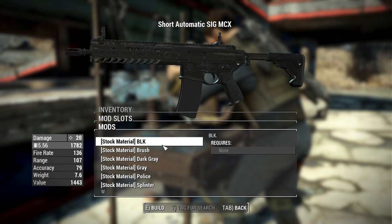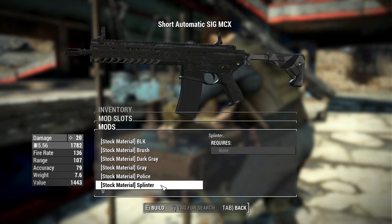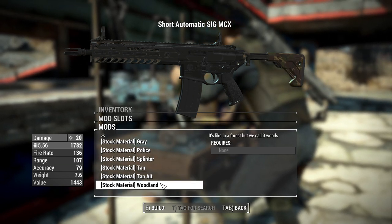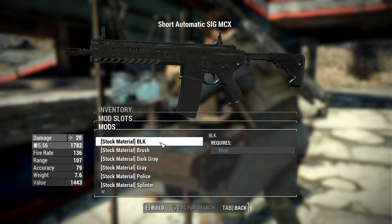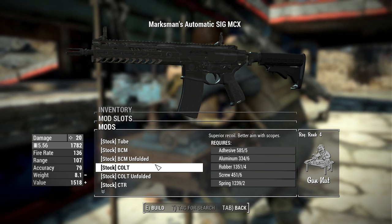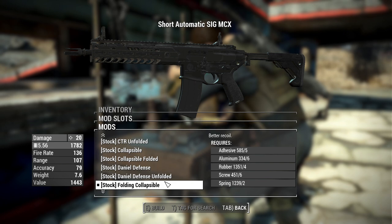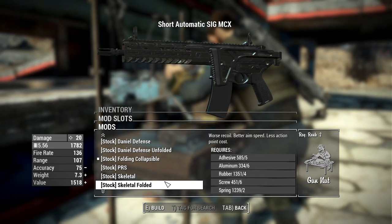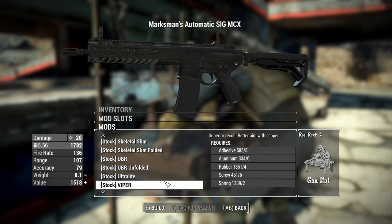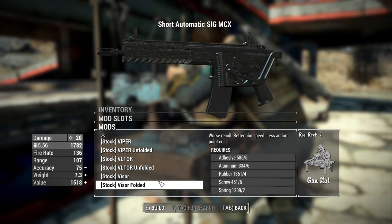For stocks, I do have the additional material pack downloaded, so you have materials: black, brush, dark gray, gray, police, splinter, tan, tan alt, and woodland. For the actual stock types you can choose: tube, BCM, BCM unfolded, COLT, COLT unfolded, CTR also with unfolded, collapsible with a folded variant, Daniel Defense also unfolded, folding collapsible, PRS, skeletal, skeletal slim, skeletal slim folded, UBR, UBR unfolded, ultralight, Viper, Viper unfolded, VLTOR and unfolded variant, the VISOP, and the VISOP folded.